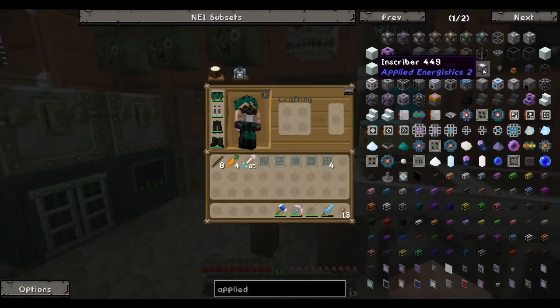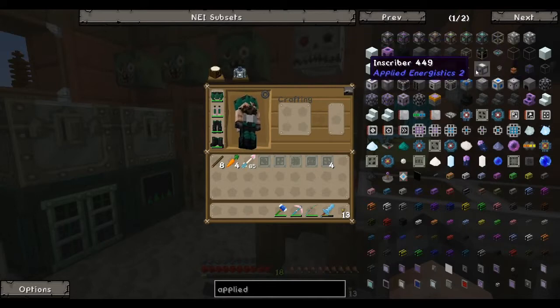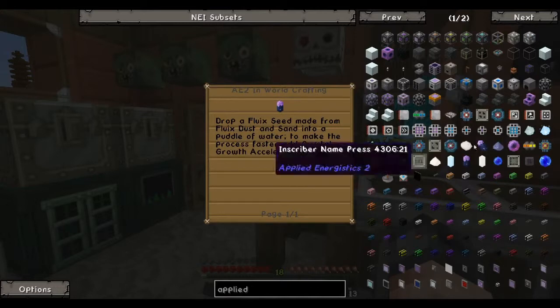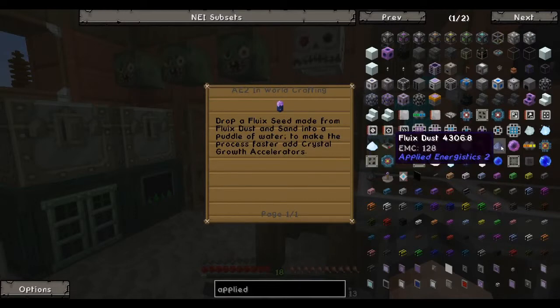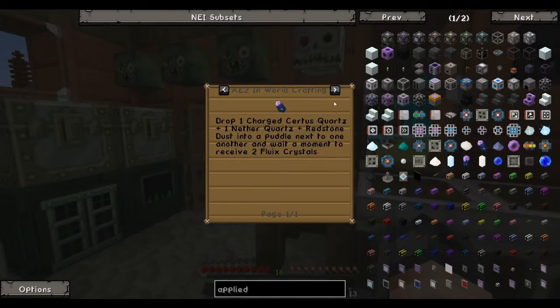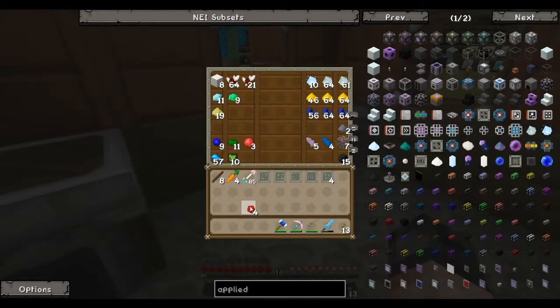This is a lot different to the previous version of Applied Energistics - it's a bit more involved and you need a lot more cabling to do with channels, but I think it's still pretty good. We're going to make up the inscriber, and to do that we want to make some fluix crystals. You make up a fluix seed from dust and sand, so we need to make up some dust first.